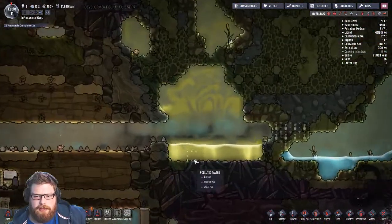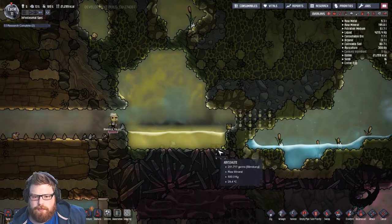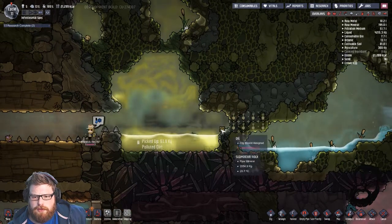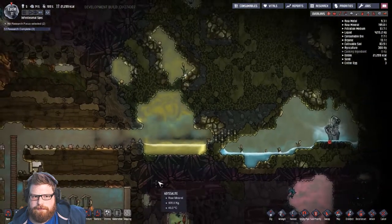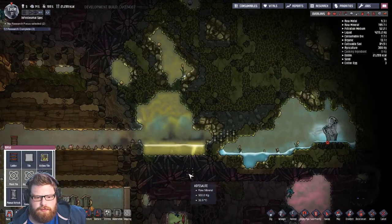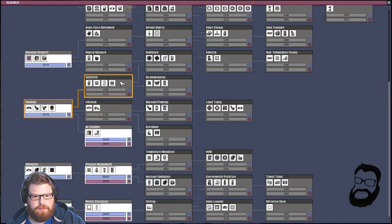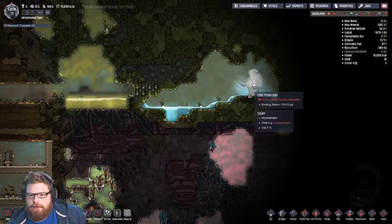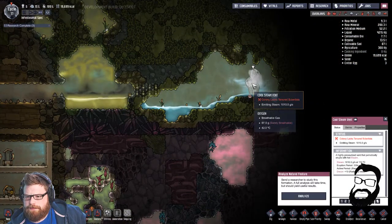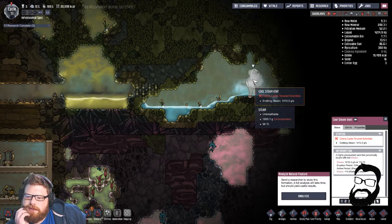How are we getting on up here — have we made a mess? A little bit of a mess. We can definitely get over there. We'll get mesh tiles and we'll hop across. We have found a geyser — it's a cool steam vent. Kilo a second, 110 degrees. That doesn't seem too bad. We may need to get to that immediately.